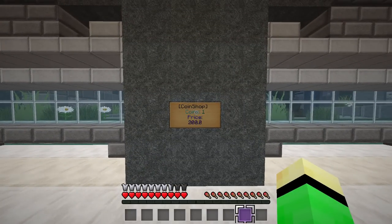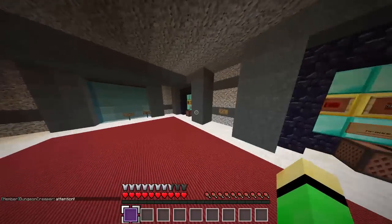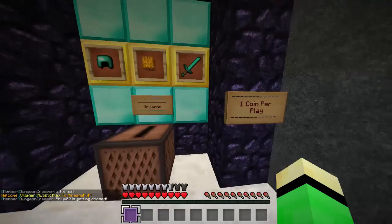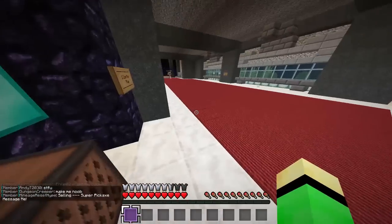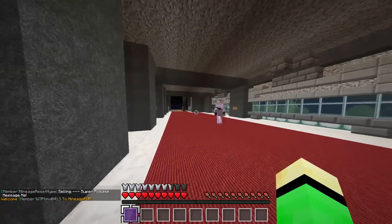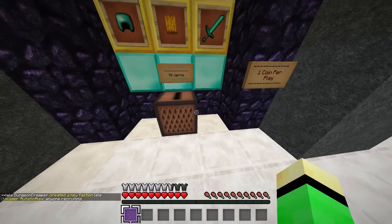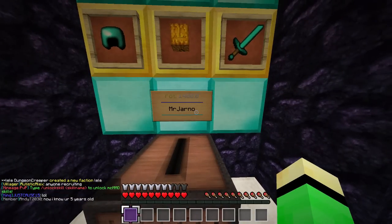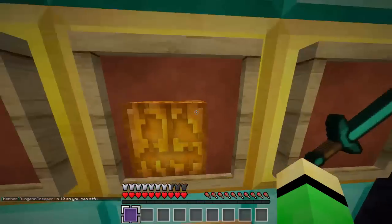It's 200 bucks for every coin. You come over to the slots - that name shown is just the last person who put a coin in. These are one coin per play. You've got to get three in a row to win. You hold the coin, which is a gold nugget renamed 'coin,' in your right hand and right-click on the jukebox.